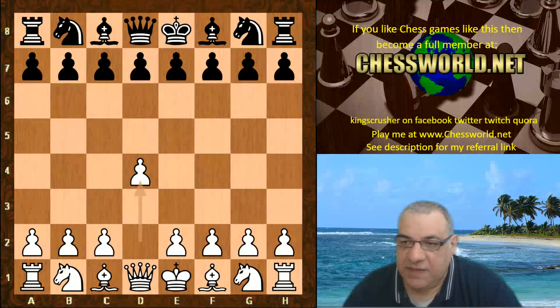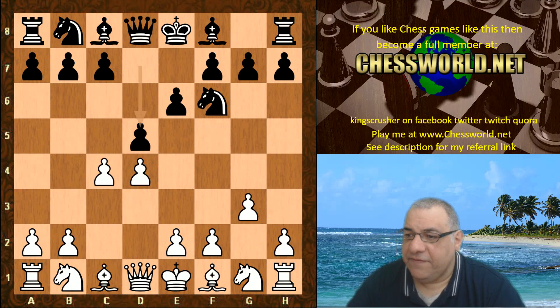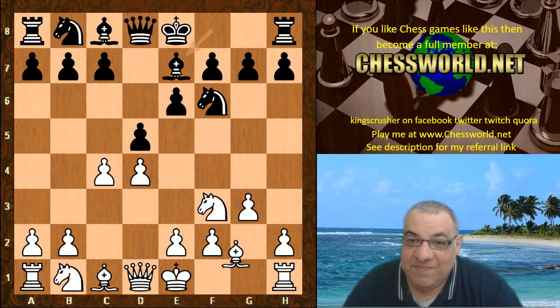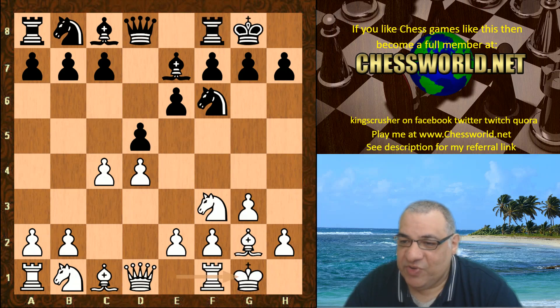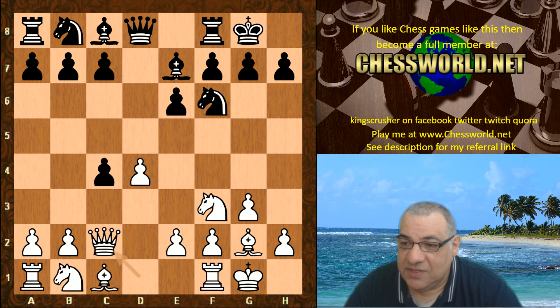So d4 from Leela, Knight f6, c4, e6, g3, d5 — Catalan territory, a favorite of super GMs nowadays as well. We want to avoid the Berlin Wall in the Ruy Lopez, so maybe there's agreement between neural networks and super GMs for how to get an advantage with white. White castles and Stockfish plays d takes c4 — the start of a materialistic course, still well-known territory. Queen c2, b5.